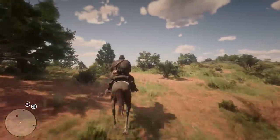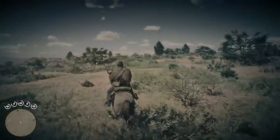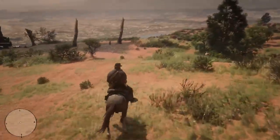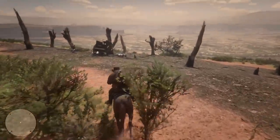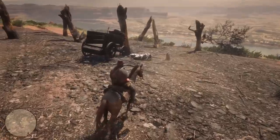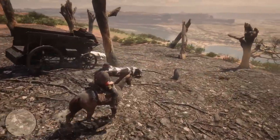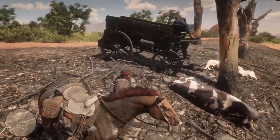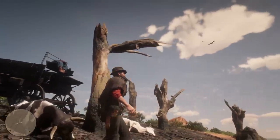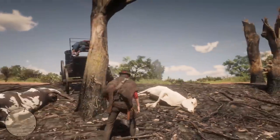We should be getting close to where the legendary pronghorn is. I don't see anything, I haven't actually entered the territory yet. What is this? Oh, what the crap happened here? I thought it was like a gargoyle for a second. A couple of dead cows and a dead dude. What the hell happened here? Did this get hit by lightning or something? It's all burnt out.